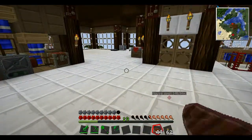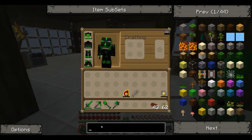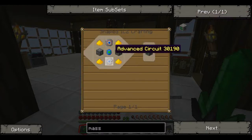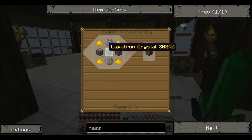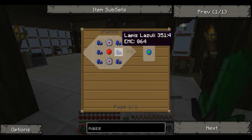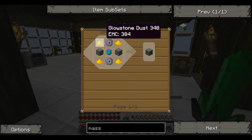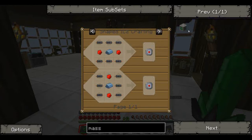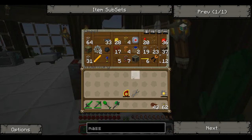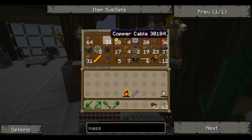Anyway, I'm gonna make a mass fabricator. These things are not too hard to do, but just take some stuff. Lapotron crystals, some of that, and some of these, and these, which are made with these. So it is quite a few circuits. I think I have circuits in here though — maybe not. No, I don't.